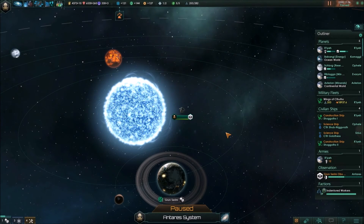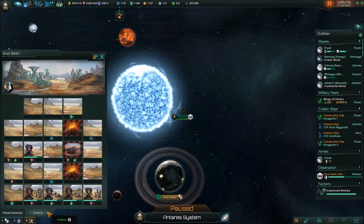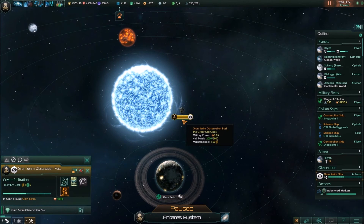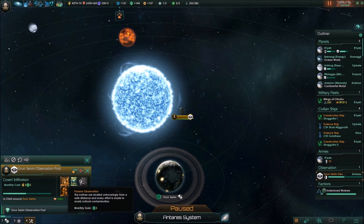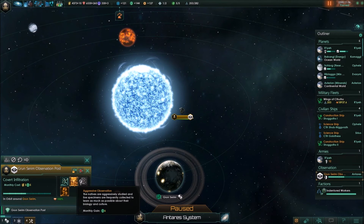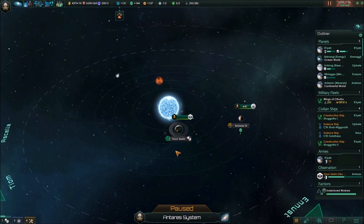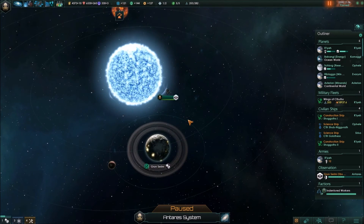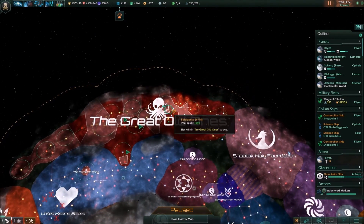One thing you can do to improve your society research is build an observation post above a world where primitives are living. We have a world in Grand Serime with fungoids, so I built an observation post and we're currently infiltrating their society. But you can also passively or aggressively observe them — if your policies allow it — and that can give you three to six society research. This is something I initially overlooked. Sometimes your science ships will find planets with native species, and I would always recommend putting an observation post on that planet.